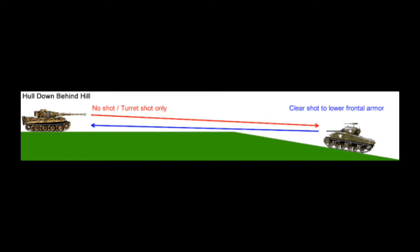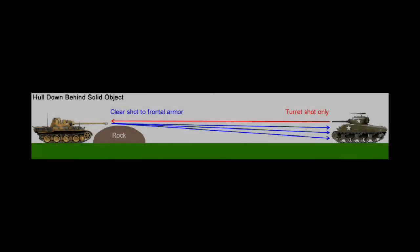The tank on the right is going hull down by climbing up an incline at an angle but not exposing the hull armor, just using enough turret armor and the gun depression to take a shot. Secondly, by hiding behind hard cover like a rock or a dead tank, you can go hull down, just like the tank on the left is doing right now.